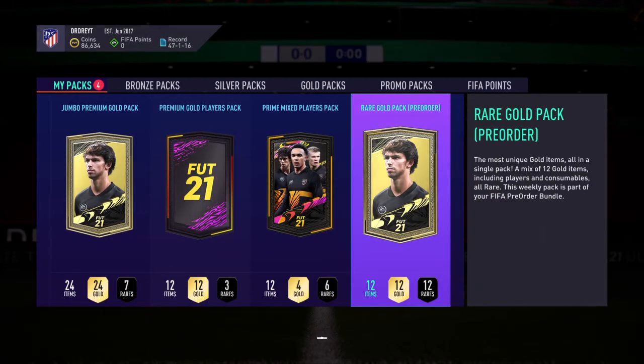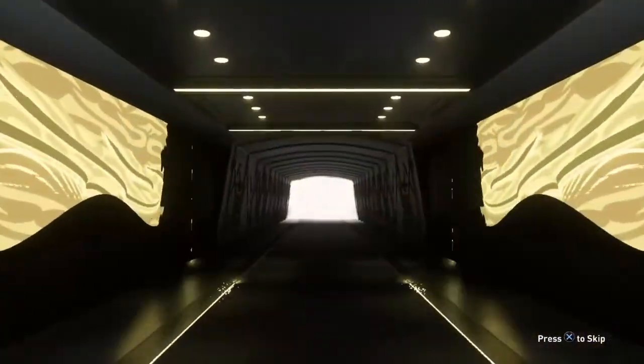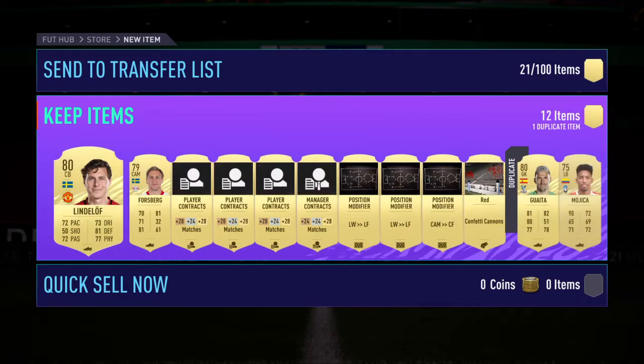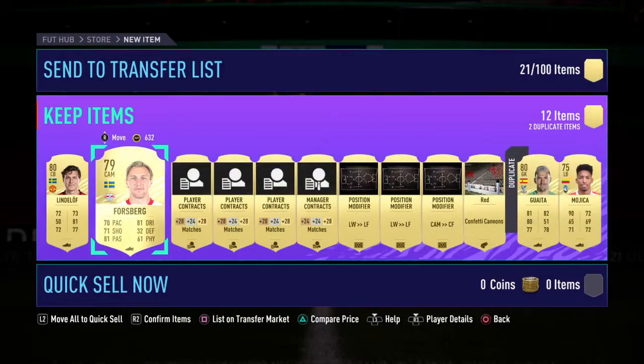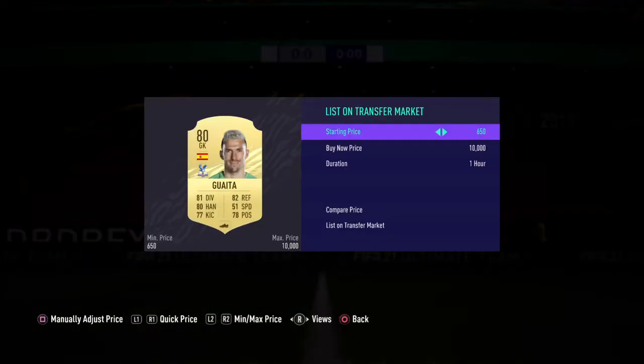Only one player in the pack — that's crazy. Can this be better? No boards. One day. Another Gaita. Lindelof — about 2.5k. Cam to center forward. Left wing to left forward. So we ain't making no money from the pre-order packs today.